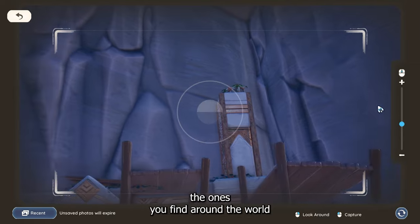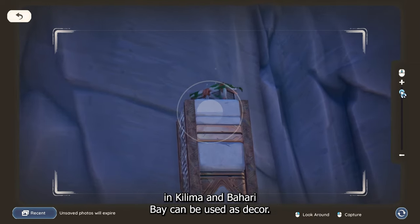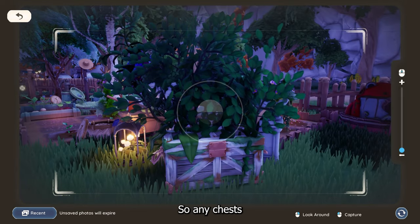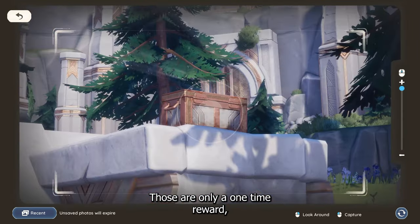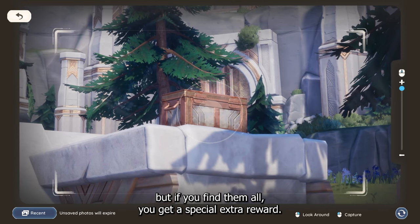On the topic of treasure chests, the ones you find around the world in Kilima and Bahari Bay can be used as decor and they don't respawn later in the game. So any chest you find on the ground — you pick it up and get a cool item by opening it — those are only a one-time reward. But if you find them all, you get a special extra reward.